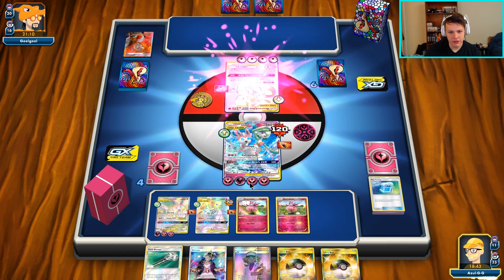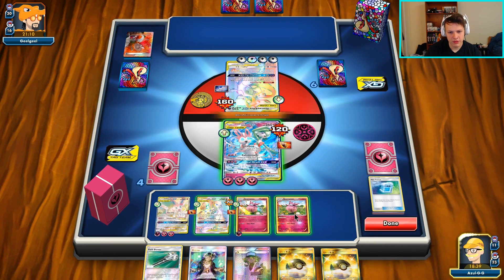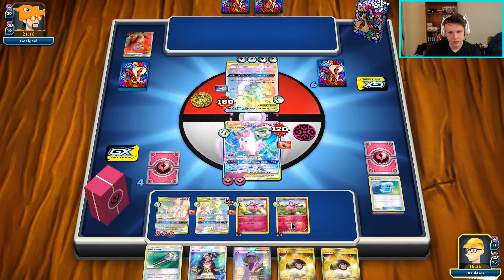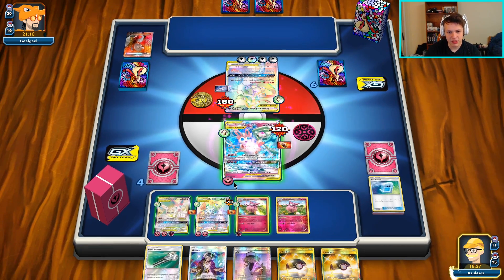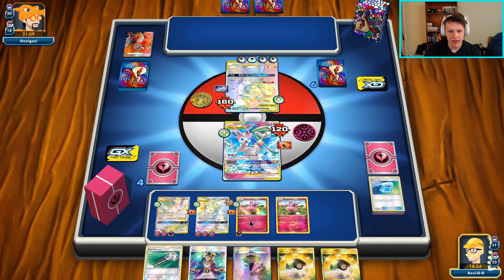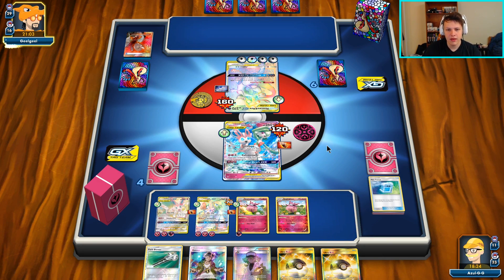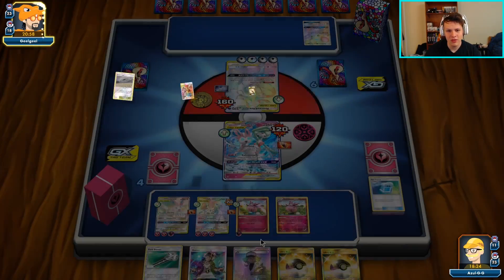I'm going to move all the energy off, put a Wonder Energy here to protect these from Damage Change, and put this one here. I'm going to move all three of these back here just in case they have some big GX attack that can one-shot a Guardian. I'll keep one energy on one of the Aromatisses - this guy can stay naked, I don't really care about him. There's a dead Dedechange - they're finally seeing cards, incredible. But I assume they're going back into Flash Ray anyway.